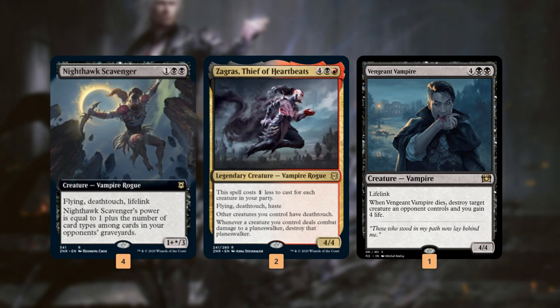Zagris will most likely cost 5, or if we're lucky, 4 mana between Nighthawk Scavenger and Vito — because Vito's also a Cleric. Zagris gives all of our stuff Deathtouch, and it itself has Haste and Flying, so that's pretty good. It has Deathtouch for Planeswalkers too.